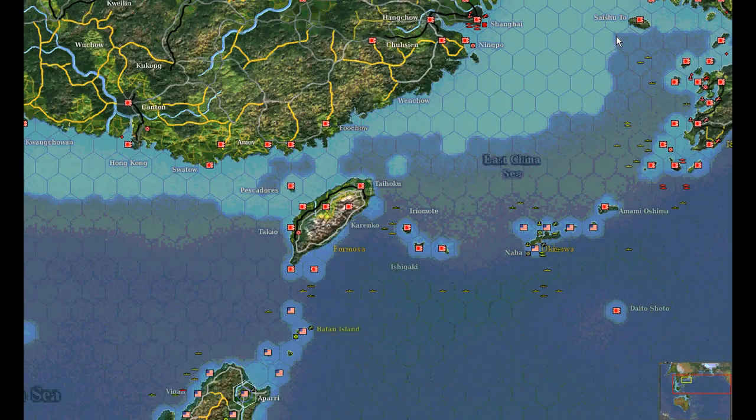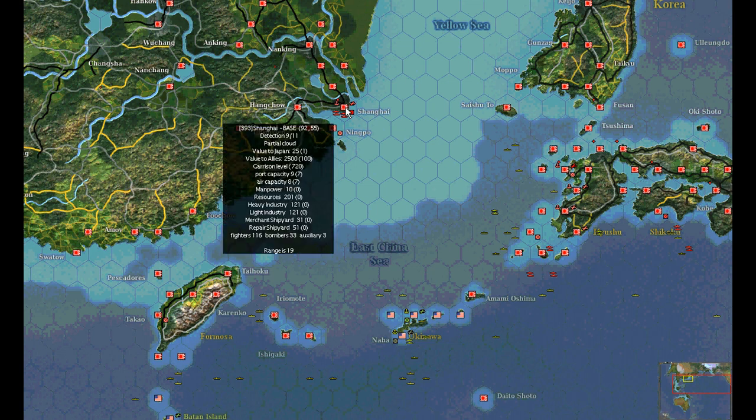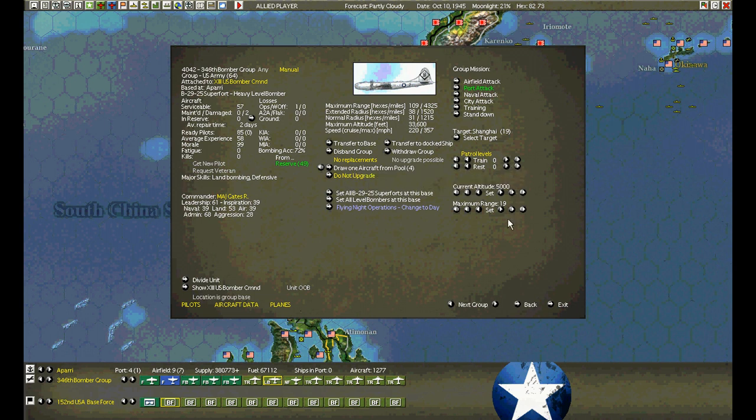We're doing a port attack — we're aiming for all these ships at Shanghai. There are ships detected here and here, and they're within range — we have a range of 31. The real question is what altitude we bomb. I understand some guys like to fly in at 2,000 feet and just fly right through the barrage balloons. I think barrage balloons come up to an altitude of 6,000 — they automatically appear in large bases with a combined port and air fuel size of five or six.